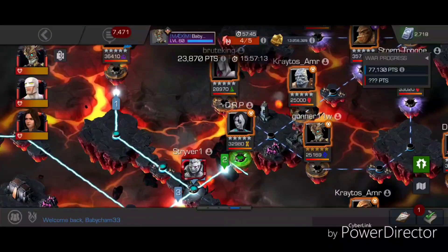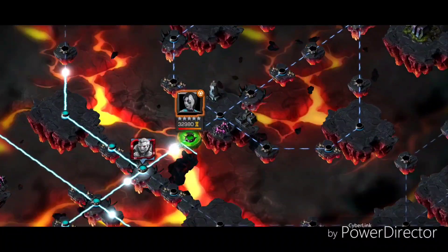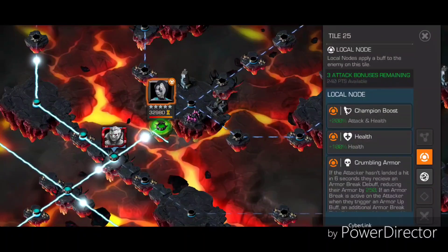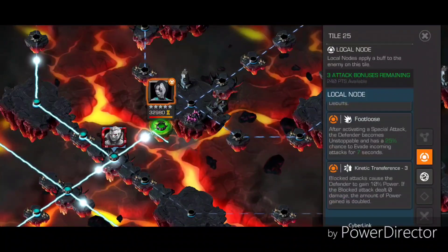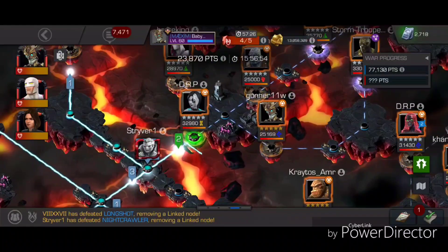Hey guys, we are back and we're staring down this Domino here. We've got 20% champion boost, health crumbling armor, Force of Will, Footloose, and Kinetic Transference — so a lot of stuff that's not very fun.